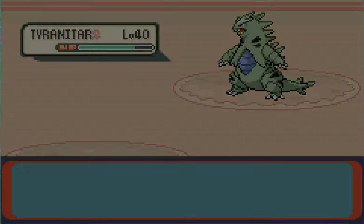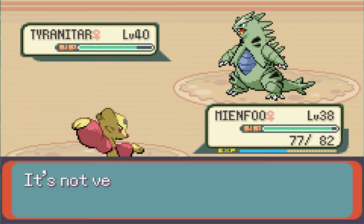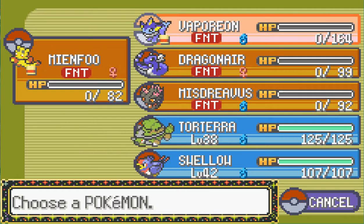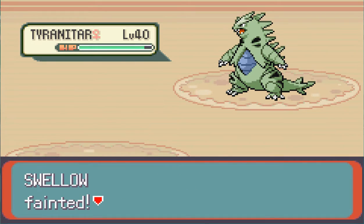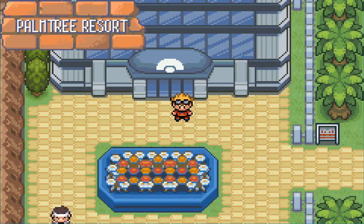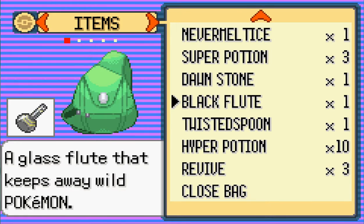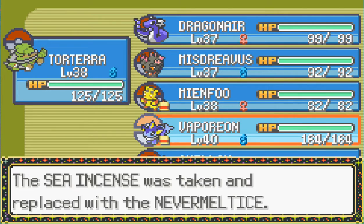Torterra - Razor Leaf. What am I doing wrong? Do I have any good items? Let me give this to Vaporeon and replace the Sea Incense. And then give the Sea Incense to Dragonair. Any berries? Let's look at the TMs. Toxic, maybe. I don't know who to put it on though.